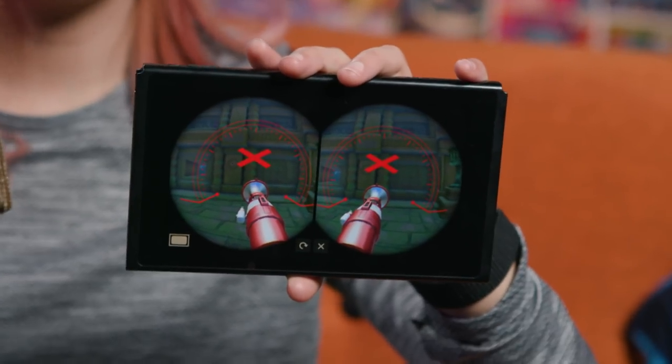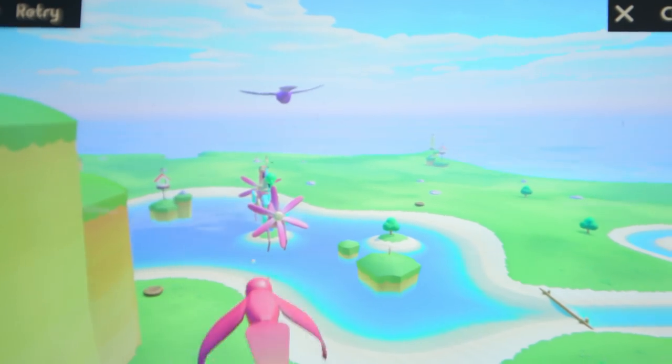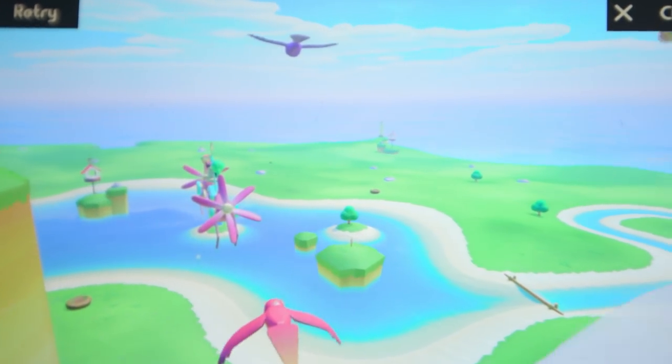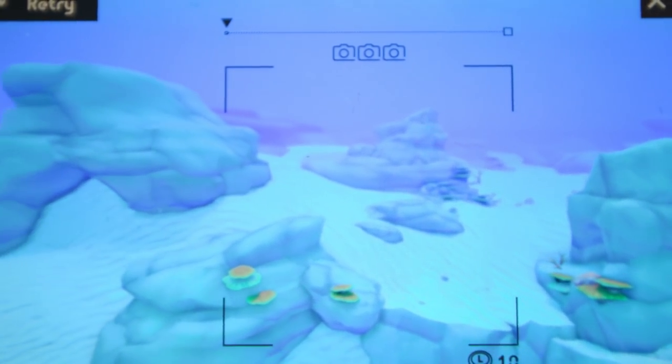One thing both minigames have in common is they highlight the issues in the graphics department. The VR mode is a big step down visually from what we're used to on the Switch. It's not a massive problem, but the blurriness and pixelation, especially around objects at a distance, can be disorienting. And it's something all Labo VR games share — it's just more noticeable in the blaster because you're making lots of fast movements.